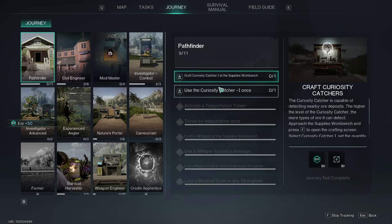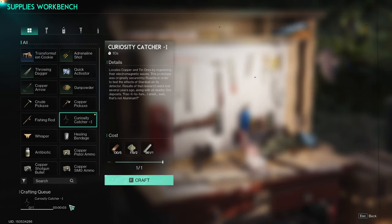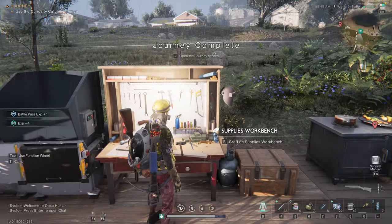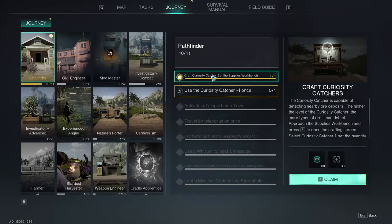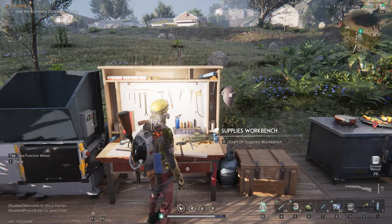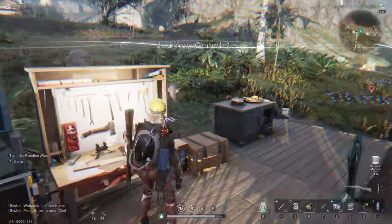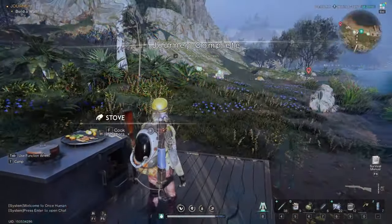This journey is complete. Now let's go craft the Curiosity Catcher. You might ask what this device is for — it can be found in the supplies workbench. It's very useful because it will detect all the different mineral veins around you that might otherwise go unnoticed if they're hidden in the clearings. To use it, just place it in the quick item bar or open your inventory, and it will detect every metal present around you.